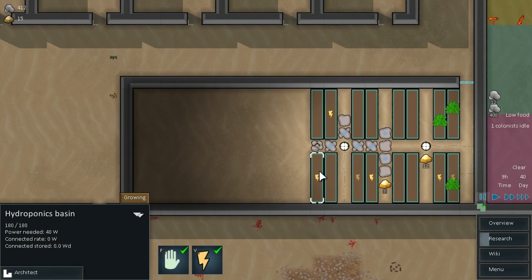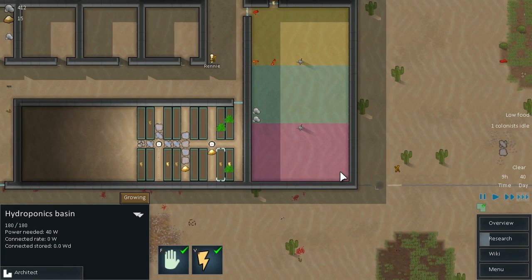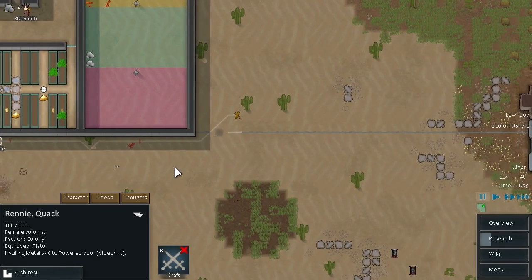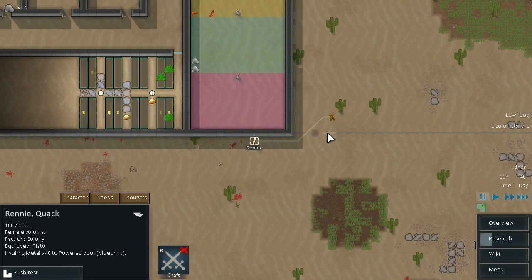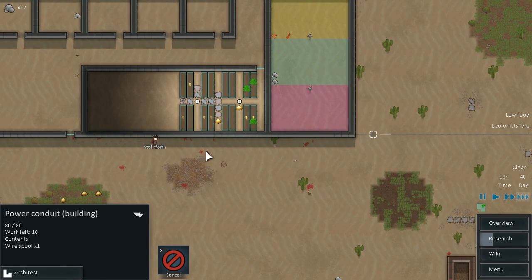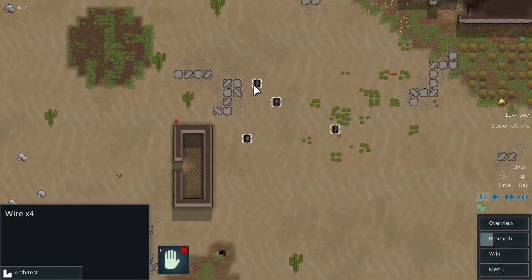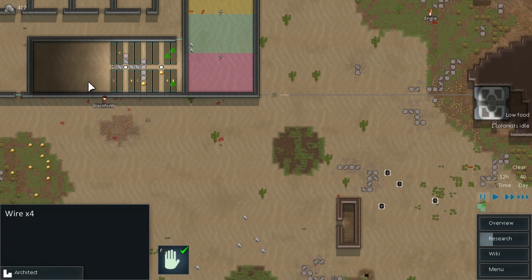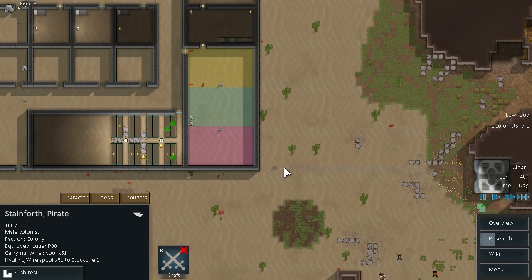Do these actually need power? And they're not getting it. Seriously? Because they haven't finished doing this yet, okay. Can you actually prioritize this? Are we out of wire? Stainforth, buddy — haul this wire spool. Get this conduit built.